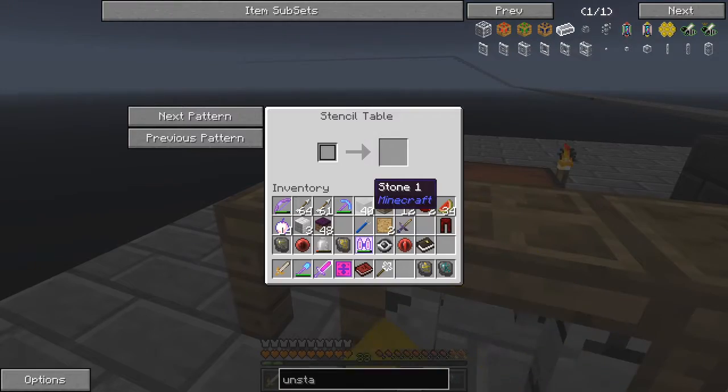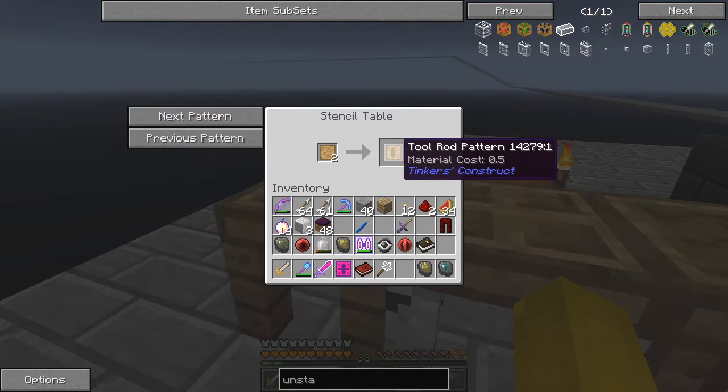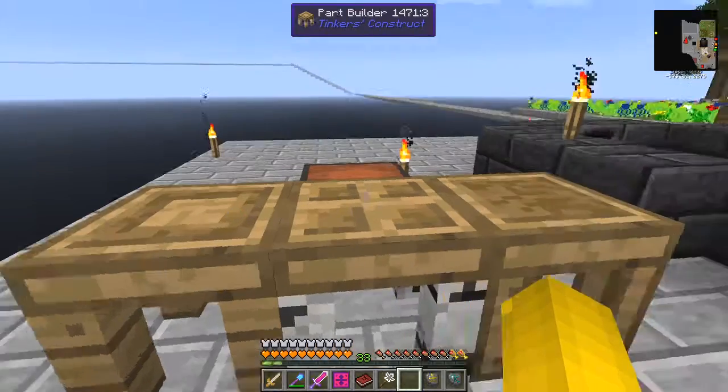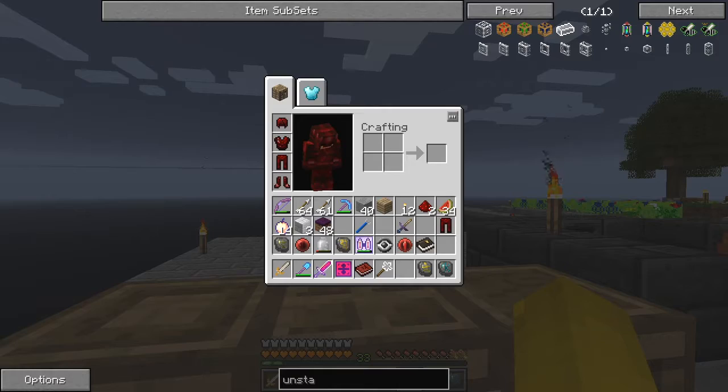So here are our components. This is our pattern, so we can make a pattern. For example, here we have a tool rod pattern. Now this is the older version of Tinker's Construct - the newer versions have a different GUI type view of things. Let's have a look at what I actually want to make.